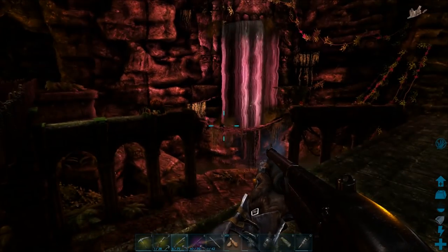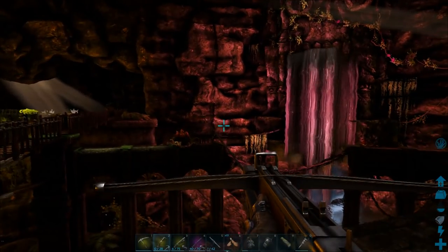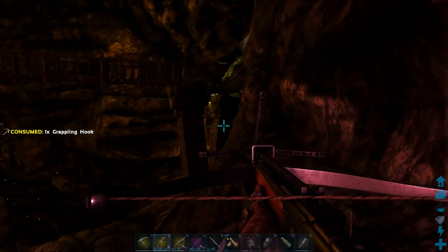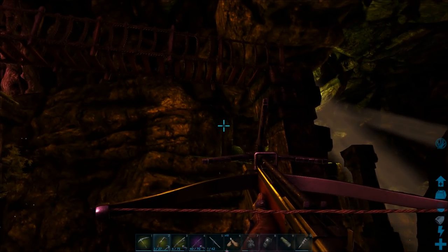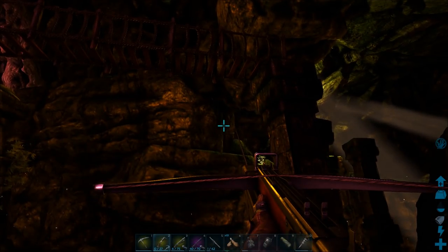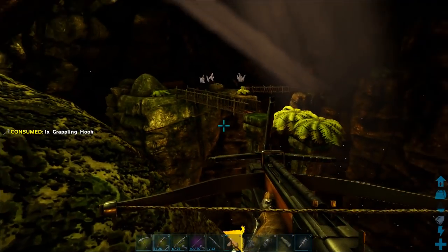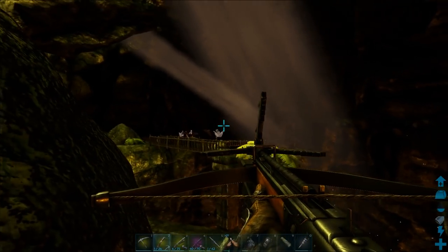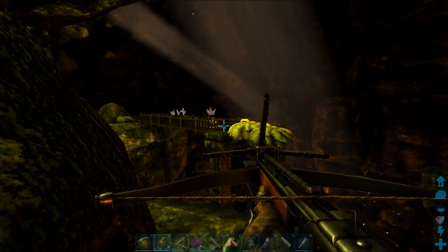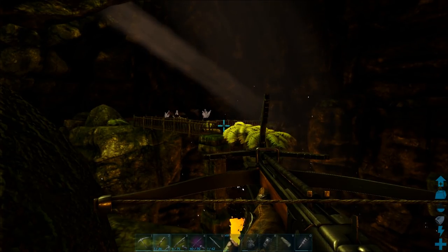We're going to have to make do solo. This is where we dropped off where we came from — make sure there are no bats. Go back up to this ledge, then grapple hook your way across to that side. That's where you're going to have to start fighting all the way back, but I'm not going to show you that because it's going to take ages. That's how you get this artifact.